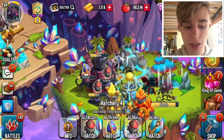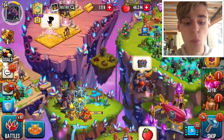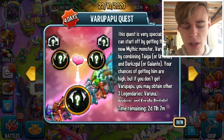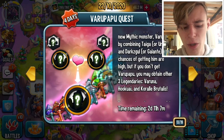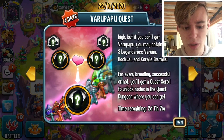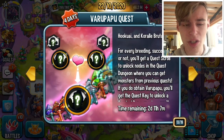This is how you get Varu Papu — you just pop him in here. Once you get Varu Papu, you will also get a Skrull. You can also get three legendaries if you don't get Varu Papu. You get one Skrull if you don't get him, and you get two or so when you do get him.